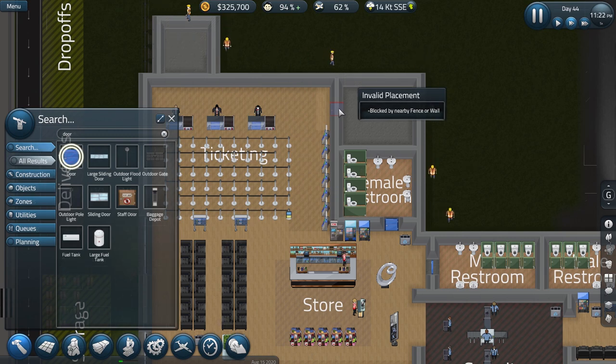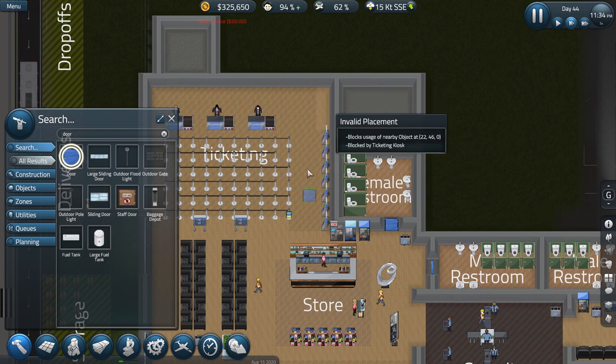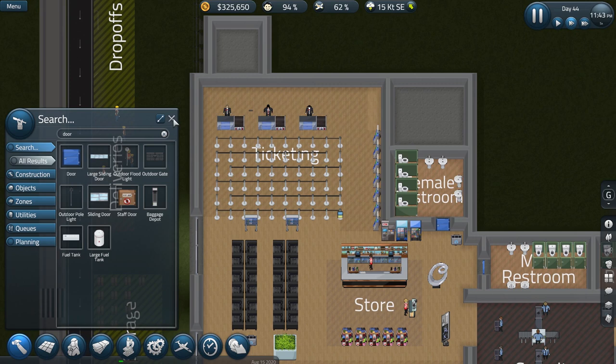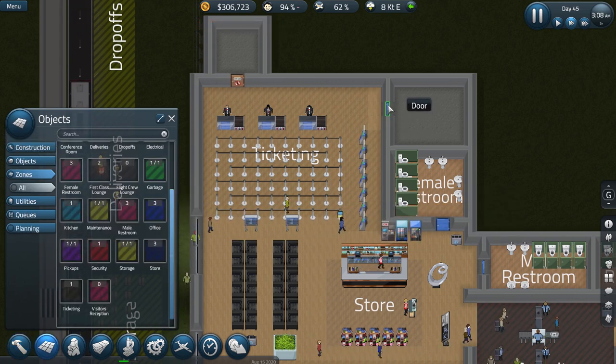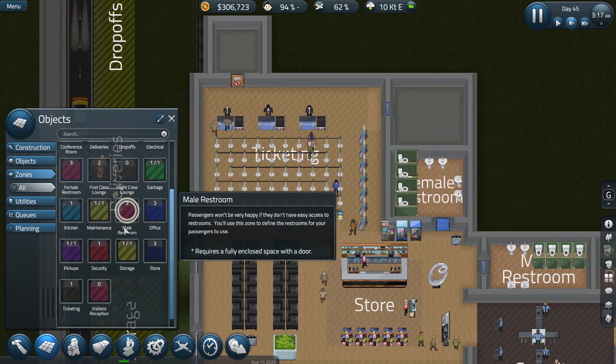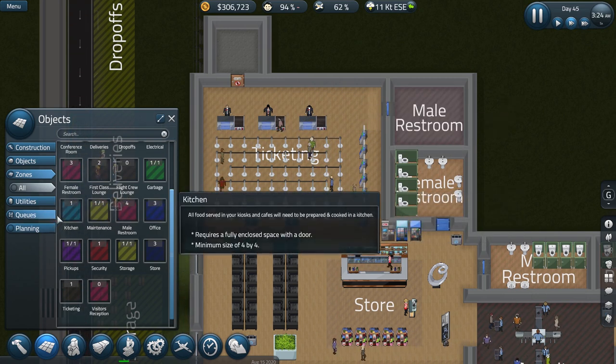There we go — they finished that up. Let's get a door in. Oh, blocked by fence or wall. So they can't go through the security area to get to this restroom. That's unfortunate, but conquerable — what we're going to do is move all of the ticketing kiosks one bump over, and then make this a tiny little strip. Never mind — it was just because I had the door flipped the wrong way around. It's perfectly fine to put it through the ticketing area right here. I'll fix all those kiosks later tonight, but let's go ahead and make this a male restroom.